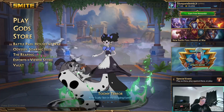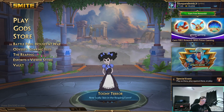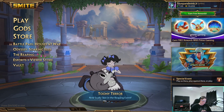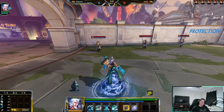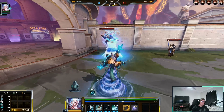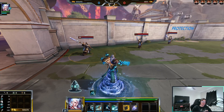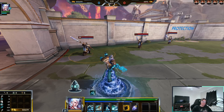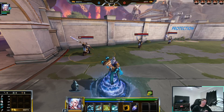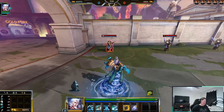So you want to play Hebo but don't know how? I'm going to teach you how to build, play, and level Hebo all in this video. Shout out to my boy Shamar for asking for this video. Let's talk about Hebo's passive, Steady Flow. Each time he uses an ability he gains a stack of Steady Flow, stacking up to three, increasing magical power by 4% per stack — so you get a 12% buff just for spamming your abilities.